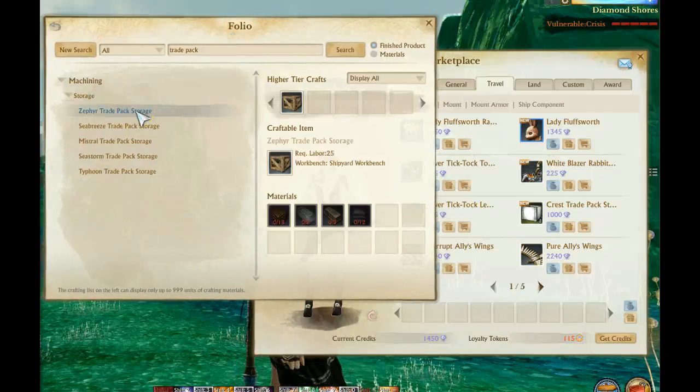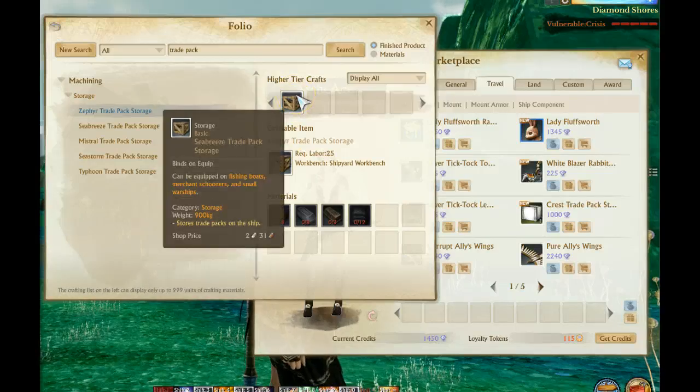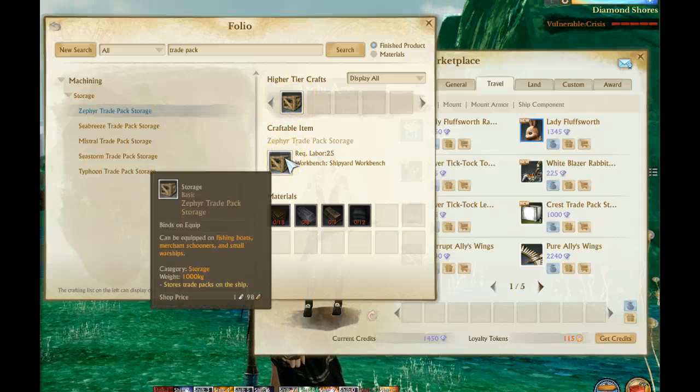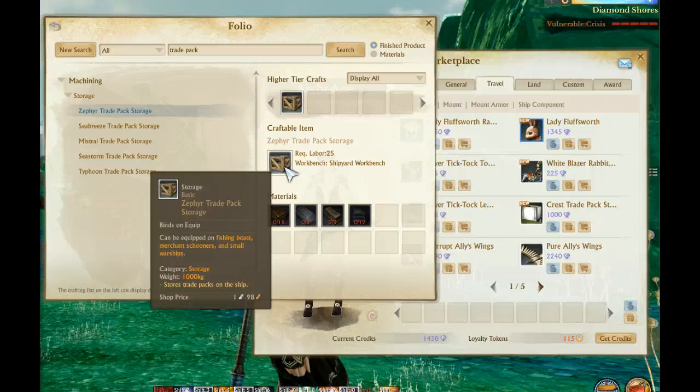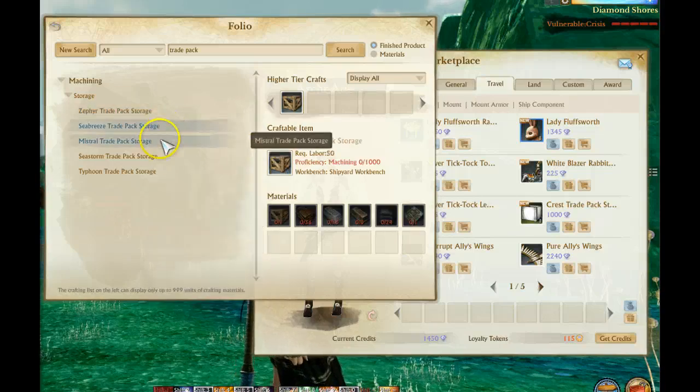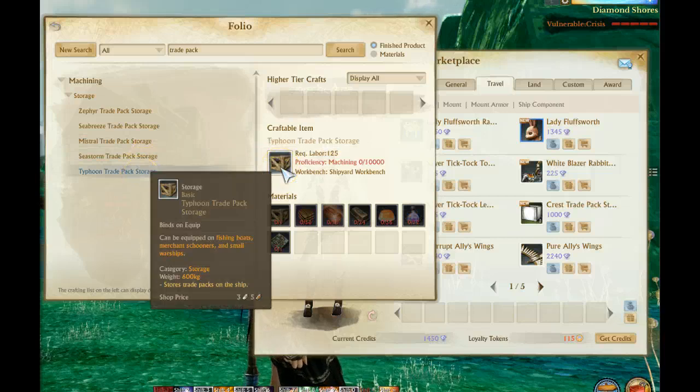This is the very basic one that you can craft — it actually has a thousand kg. I'm not sure exactly if this one comes on the ships, we'll check that out in just a second. You can see it's a thousand kg and you cannot put an image on these, to my understanding — if you can, please let me know.